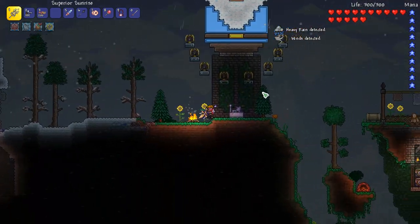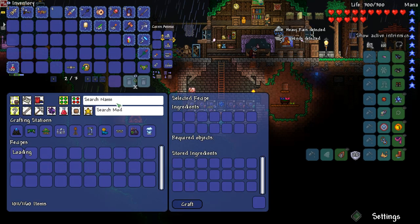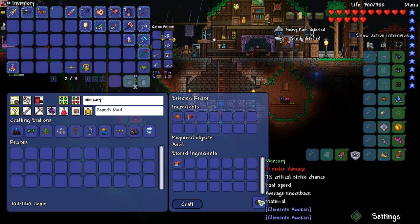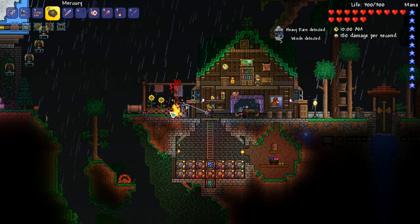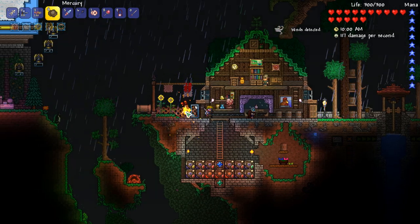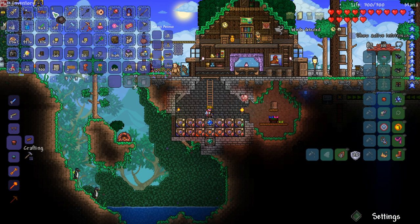Welcome back to modded Terraria. I'm going to craft the Mercury yo-yo — it's 31 damage — and see if it's better than the Creeper, which has higher base damage. We got a normal one. Let me check the DPS from the meter. It sets things on fire, which is cool, but it doesn't hit very quickly. The DPS is around 120 — not that crazy. I'm still going to use the Creeper. The Mercury I could eventually turn into the Venus yo-yo but we need bones, which I don't have yet.